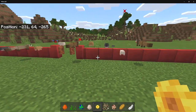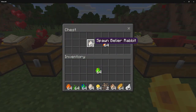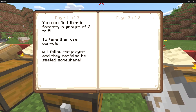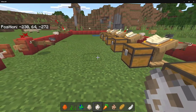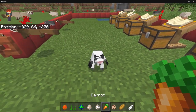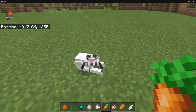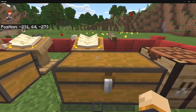Next is the Billyear Rabbit — it kind of sounds like a cartoon character's name. They can be found in groups of two to five and are tamed using carrots. We place one down and it has really long ears. We grab our carrots and tame it. You can make them sit — they actually lay down when sitting, which looks really cool.